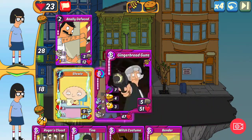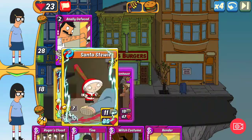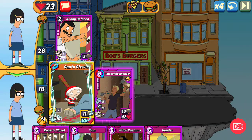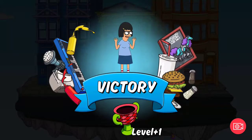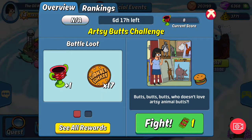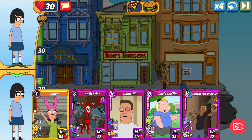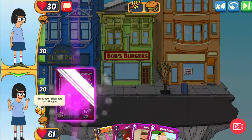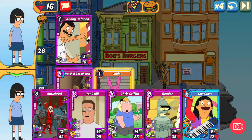Santa Stewie can be awesome especially if you've got tons of cards out, but because the starting attack is so low they're going to get an attack back on you. In this particular match it doesn't matter about getting perfect health - the artsy butts challenge, you just have to win it and get one point regardless of your health. A win is a point. Getting mythic Louise out is great, but I think getting the Hatchet Boomhauer out first is a better move.